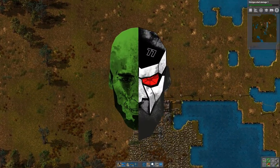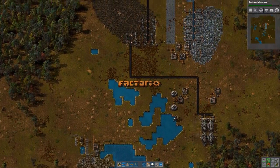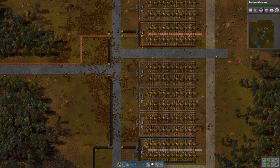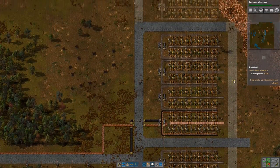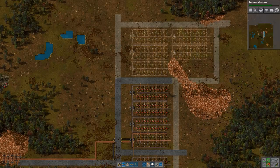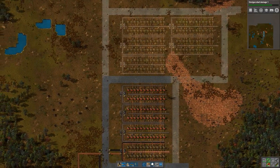Welcome back to Factorio. I did a little bit of work since last episode - we're setting up our smelting columns. I went ahead and did a lot of tree clearing all over the place, especially over here because we need that space. I was building three of each more copper and iron smelting columns, and I was starting to plan things out. Since you've seen the smelting columns built before, I did a bit of that off camera. Here we're going to have a stone smelting column.